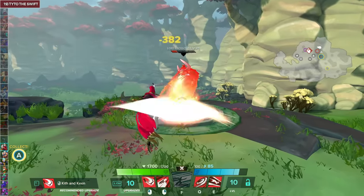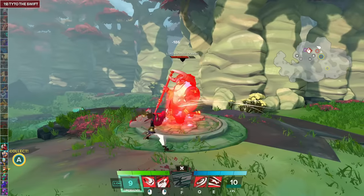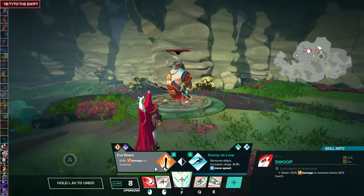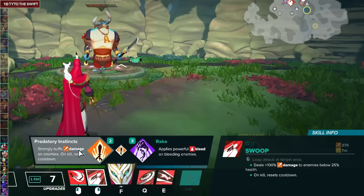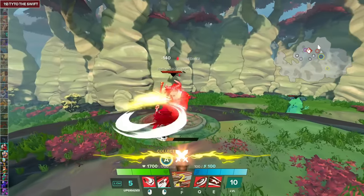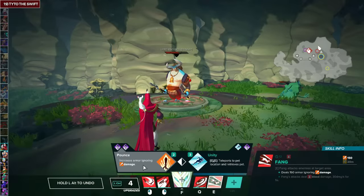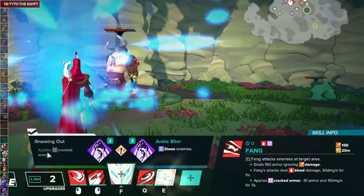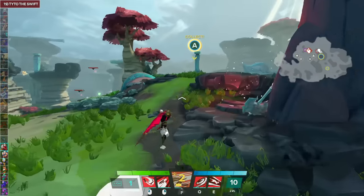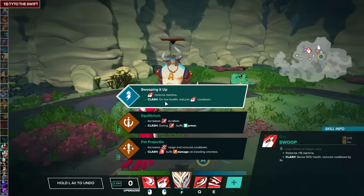For Taito the Swift, the first ability is Talon. Hidden Talon is the first talent I would take, and then Evade Defenses. For Swoop, go with Cut Down and then Predatory Instincts — a great finishing tool and escape. For Blade Dance, go with Bleed Dance and then Cyclone. For Fang, go with Pounce and then Gnawing Out. For the Focus Mid Path, Easy Strider — which further improves your escape — and then Skirmishing. For the Clash talent, Swooping It Up.